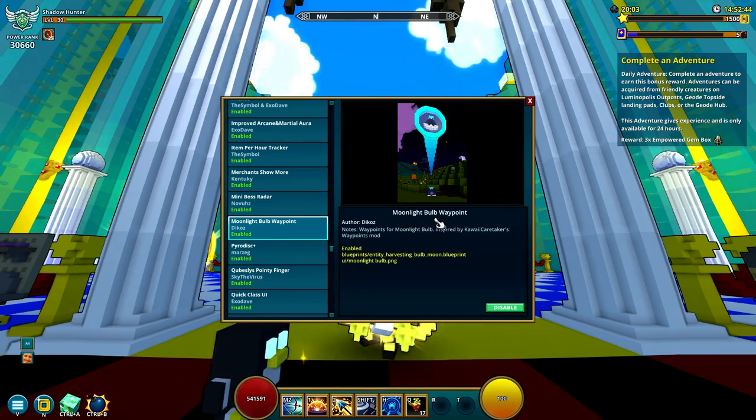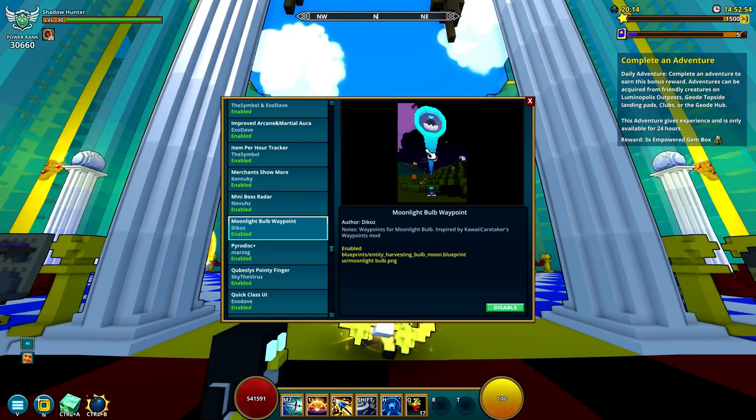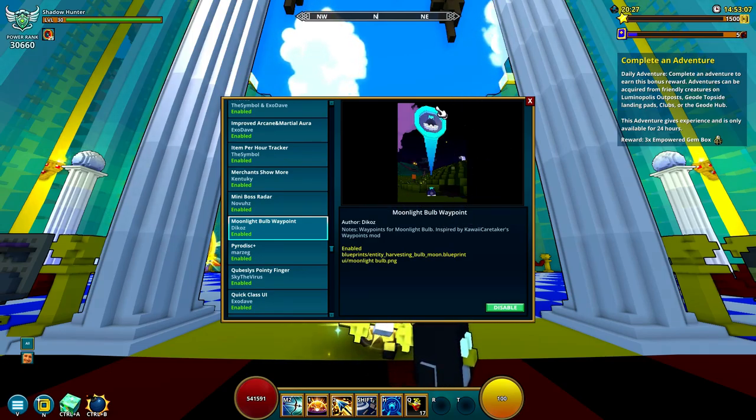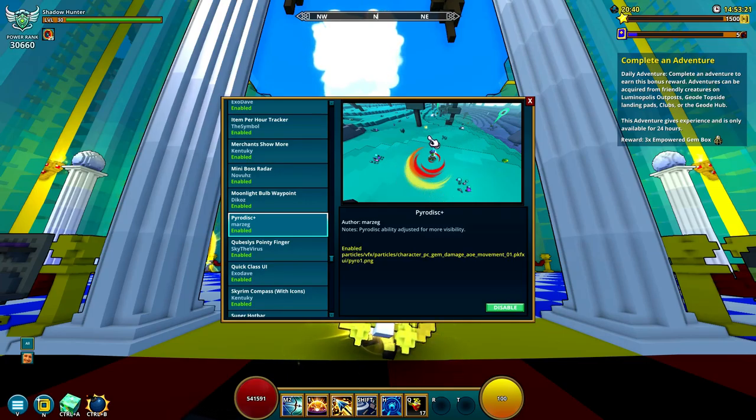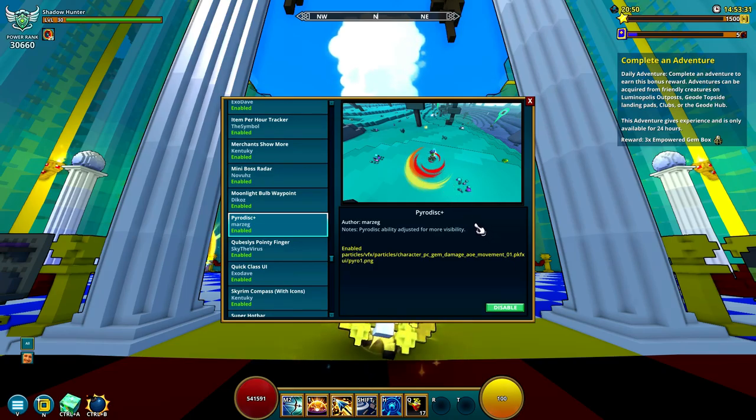One of the new mods is the Moonlight Bulb Waypoint. Coming in the gardening update, there will be something called Moonlight Bulbs — we have Sunlight Bulbs and now we're getting Moonlight Bulbs. As you can see in the picture, it shows you a waypoint to indicate where Moonlight Bulbs are. I can't show it right now because the update isn't out yet, but it's a great mod and will be required once that update launches.